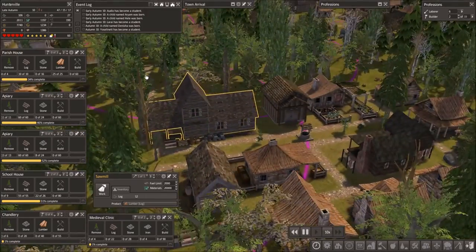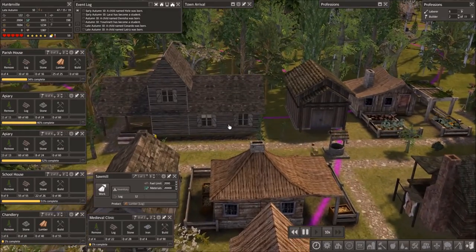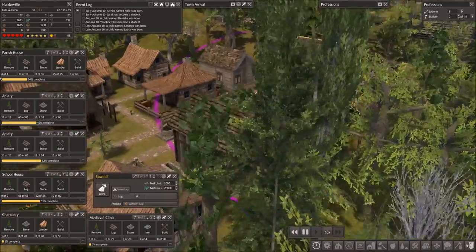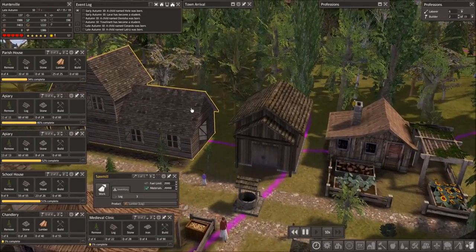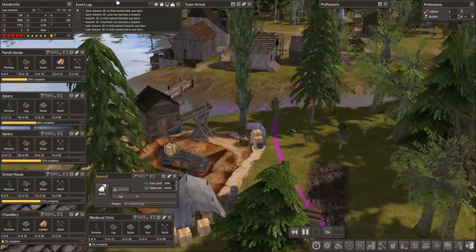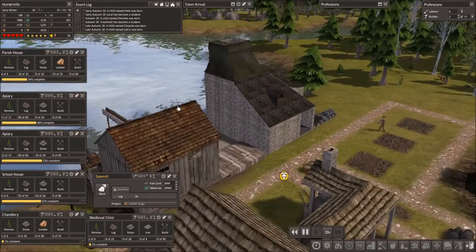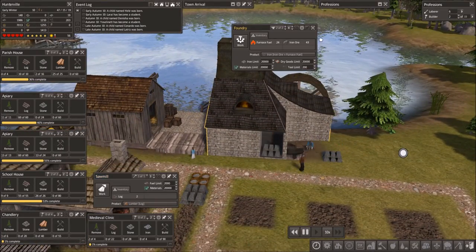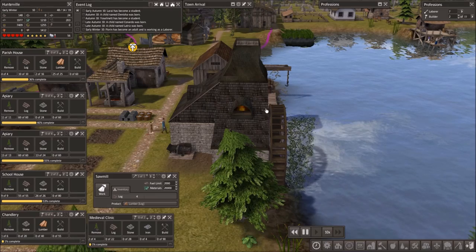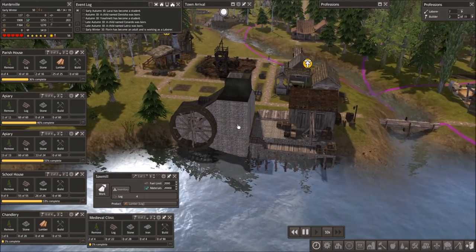Let's kind of look at our areas. I love this sawmill - I think it's an awesome model, really fits in with the rustic feel. This foundry is awesome too - it's a pretty nice model. You can see the fire going in here. It's just a really beautiful building.